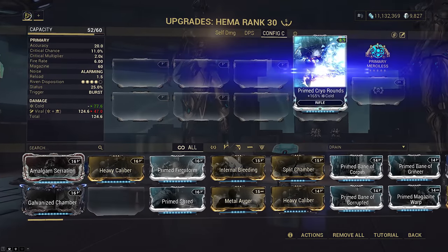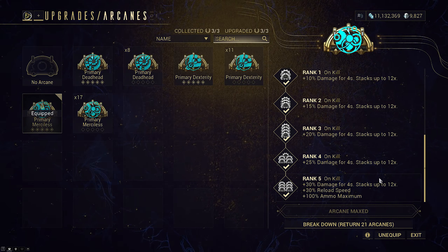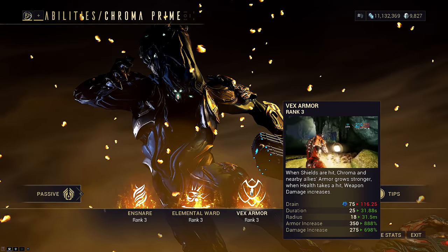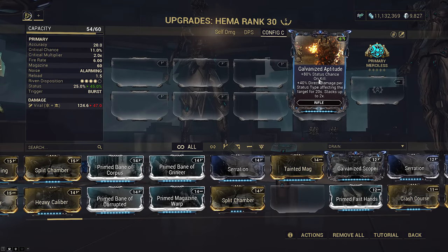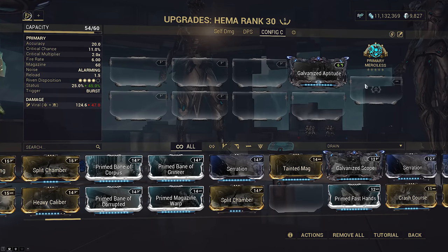And remember, we even have weapon arcanes now. It already wasn't recommended to slot Serration or Hornet Strike with weapon arcanes, and this stems from the same reason as Vex Armor. But weapon arcanes are not even half as strong as a standard Vex Armor buff, so it should be pretty obvious now why you would never slot base damage mods on a weapon with Chroma.